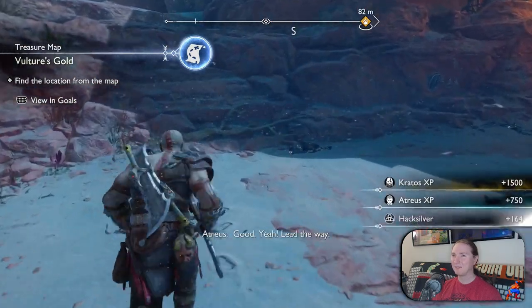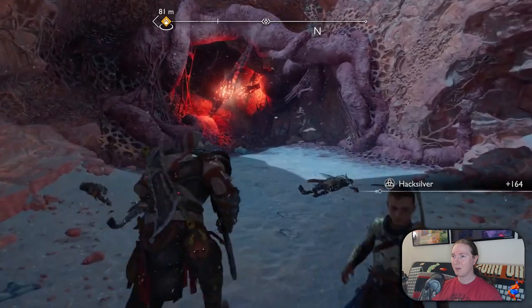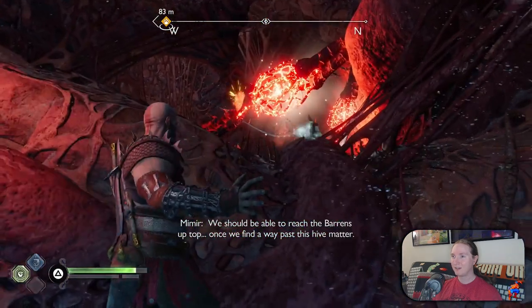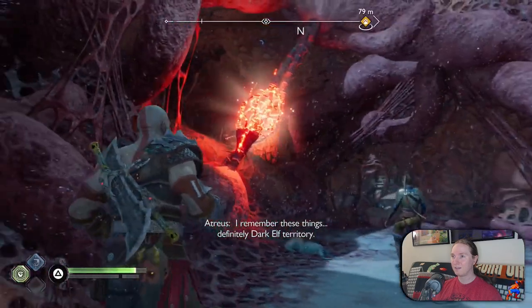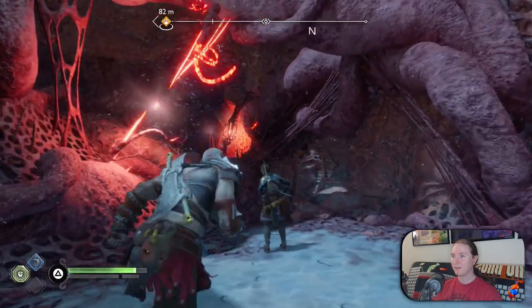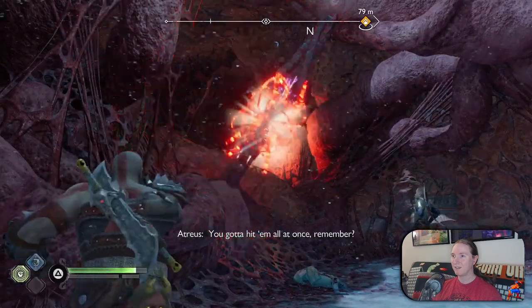What wounded animal? Lead the way. What did we do with a wounded animal? The barons are up top. Once we find a wave, I remember these things. Definitely dark elf territory. There's three — gotta hit them all at once, remember?